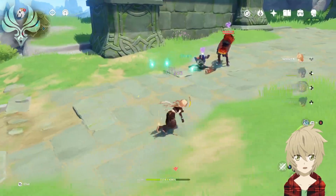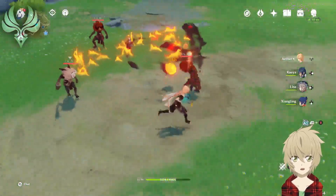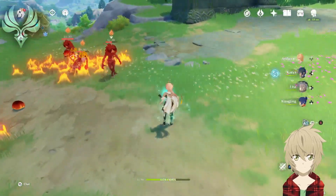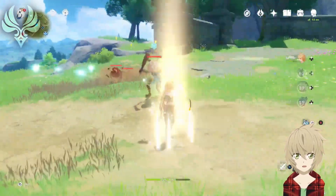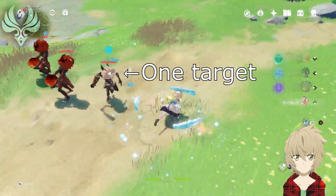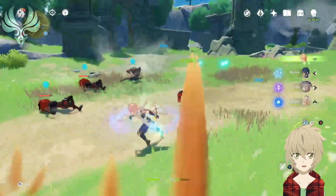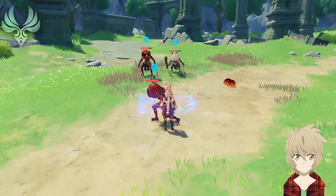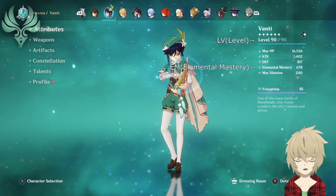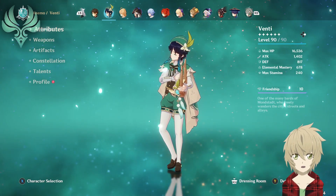Swirl happens when Anemo comes in contact with either Pyro, Electro, Hydro, or Cryo. I'm starting with Swirl because of all the reactions, Swirl is probably the most powerful and probably the easiest to understand. When Swirl comes into contact with one of the aforementioned elements, it will absorb the targeted element into itself and spread it to nearby enemies within a 6 meter radius, basically doubling the effects as well as dealing damage to the affected targets. The damage dealt by Swirl scales on the elemental mastery stat and the user's level. Due to this, it is very efficient to have Anemo units leveled relatively high to increase the damage dealt by Swirls.